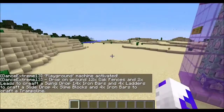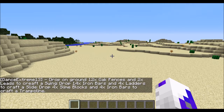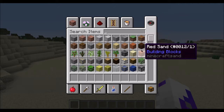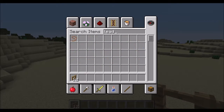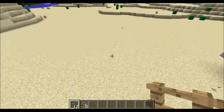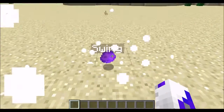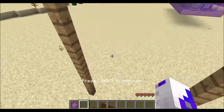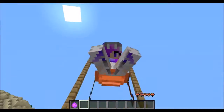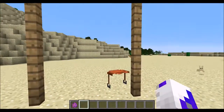I can right-click this and grab it. You'll need 12 oak fences and 2 leads to make a swing. We throw those on the ground and here we have our swing spawn egg — oh my gosh, this is awesome! You can ride it, but then you need to re-log to actually be able to see the string, so let me just quickly re-log.